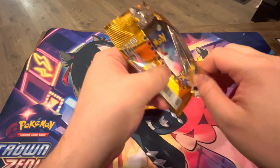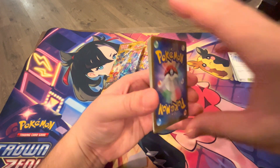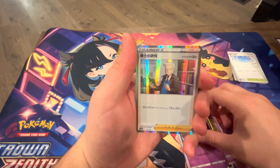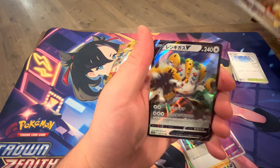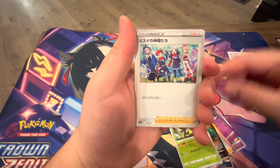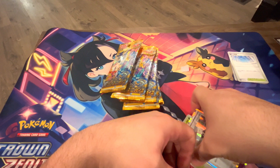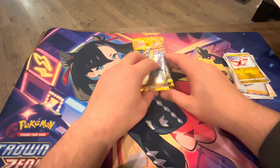Pack number two — let's get into it. One of the things I really like about Japanese sets is just how easy the packs open. I feel like sometimes with English packs I sit there for minutes struggling with it. No god pack here. We start off with Nickit, a Latias, Pumpkaboo, a Diancie, Professor's Research, the Hisuian Goodra art rare, and then the Regigigas V, into the Grotle — the second evolution of Turtwig. Two really good pulls with the Regigigas V and the Hisuian Goodra art rare — honestly can't complain.